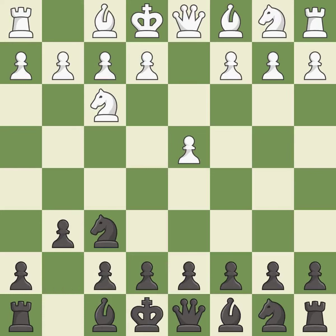G6 prepares to fianchetto the dark-squared bishop on g7, where it will sit on the long diagonal.